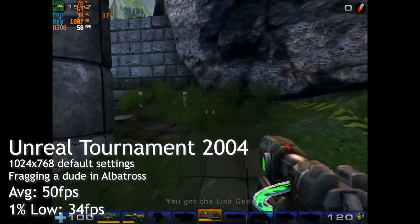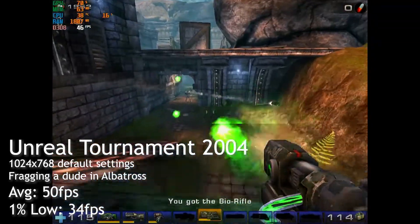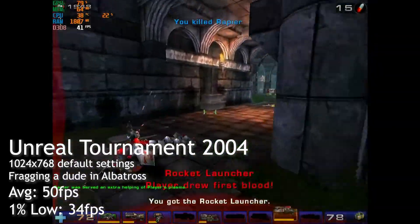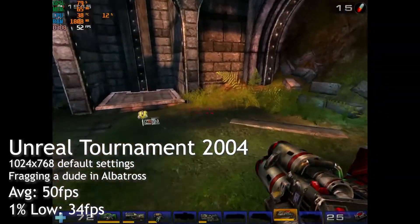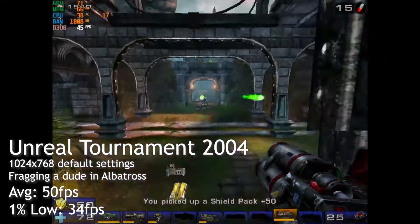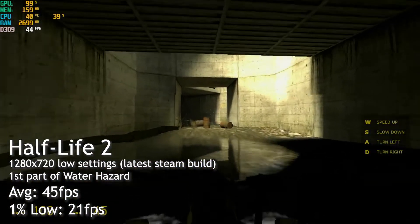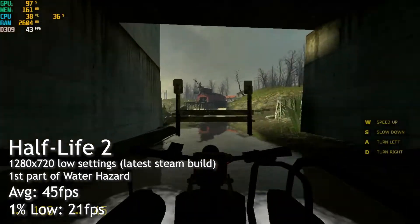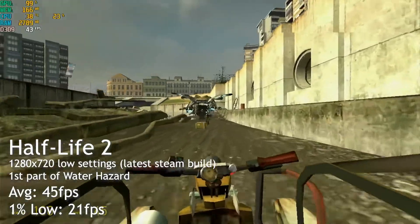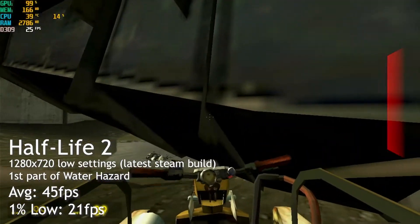As for real games, we first have Unreal Tournament 2004, which ran well with the default settings, although it wasn't quite 60fps. Albatross is a fairly demanding map, so you will see a smoother framerate in other maps, but even here it's decent. In the latest version of Half-Life 2, we did get a playable experience with the settings cranked down, although there was occasional stuttering. On this hardware, I'd still recommend the original 2004 build, but this is still okay.